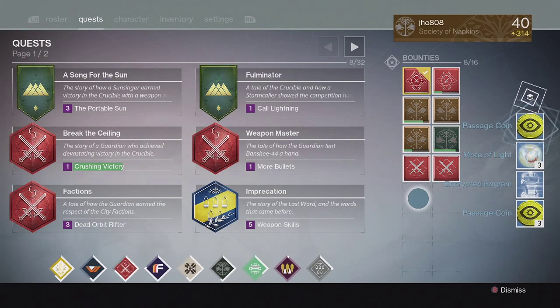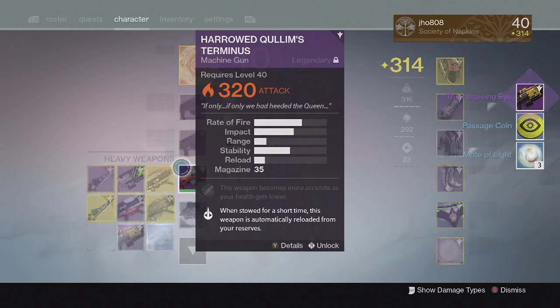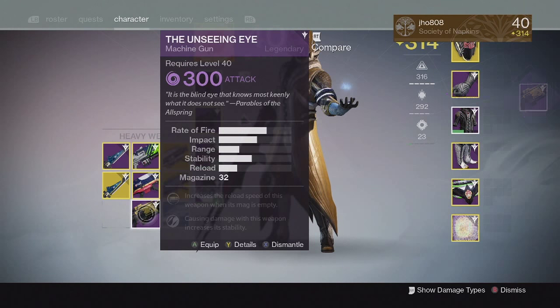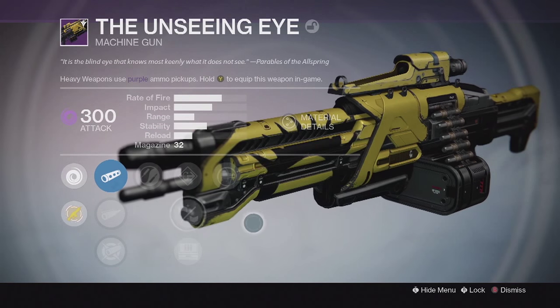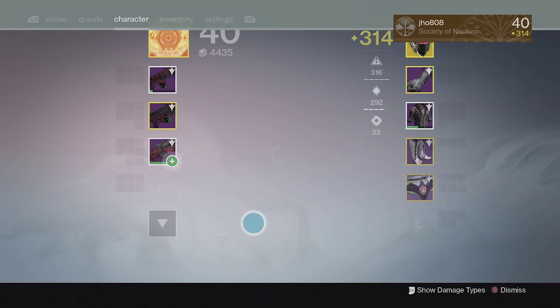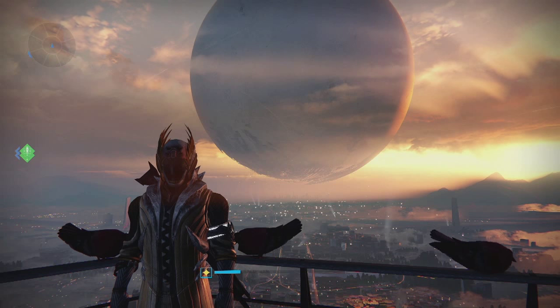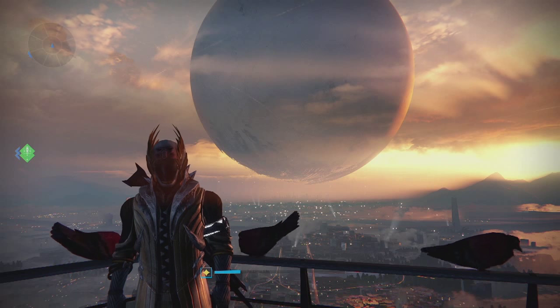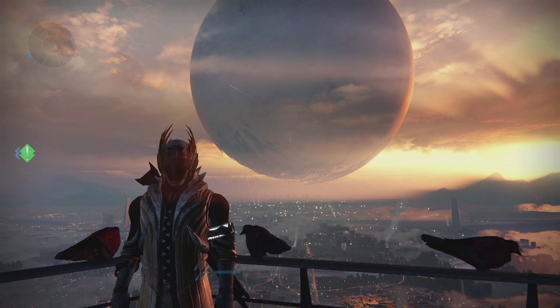For the Silver tier, unlucky again — no exotic. For the Gold tier, we got another Unseeing Eye Machine Gun. This is actually a really solid Machine Gun; I tried it out in Crucible and it's pretty good. If you guys get one, try it out — it has some solid stats on it. Pretty unlucky on my Silver tiers with no exotics, but at least we got a 317 for the week. That's about it for this video — thank you guys for watching and I'll catch you guys next time. Peace!